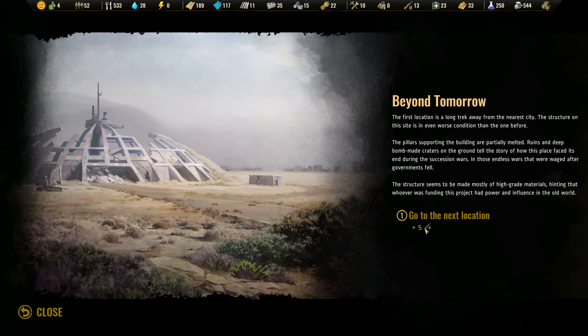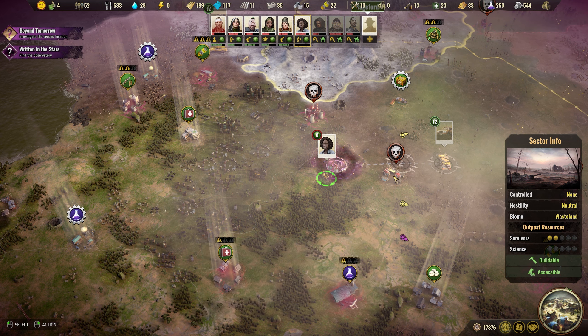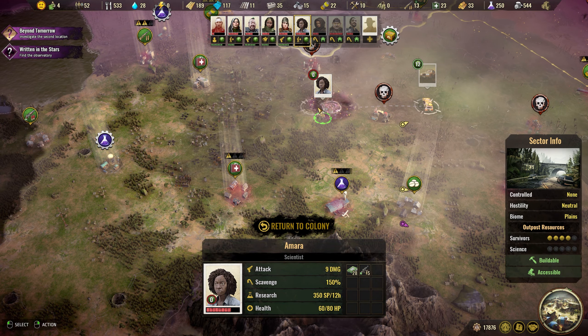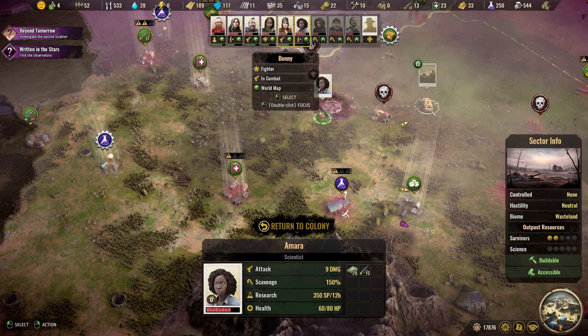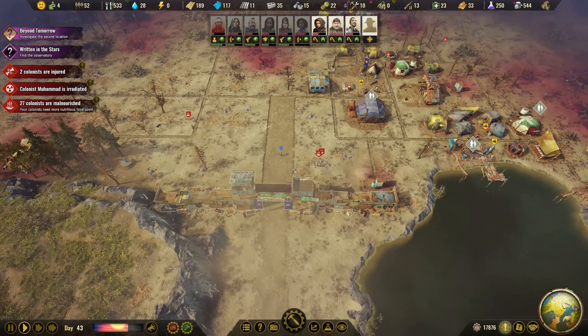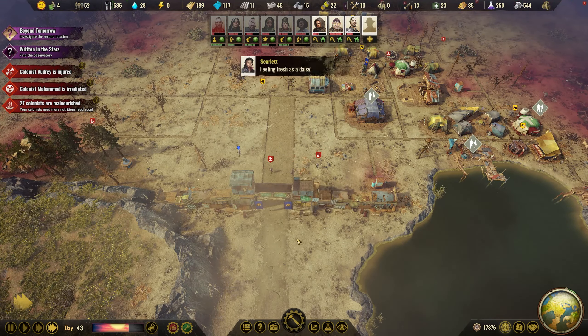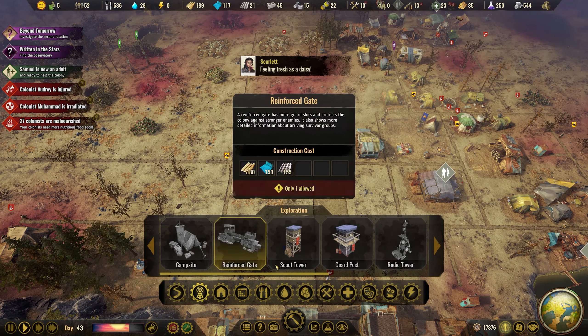Go to the next location. We've got five automatics there. So you go to the car and now we collect the science. We don't have enough money to recruit specialists, but it's definitely time to build — we have a lot of stuff to build.